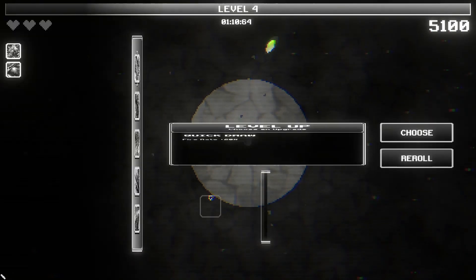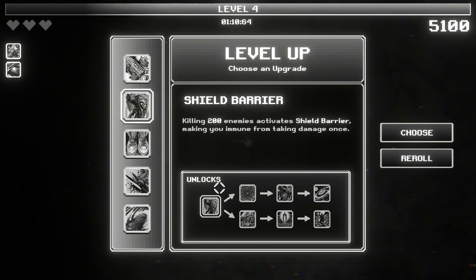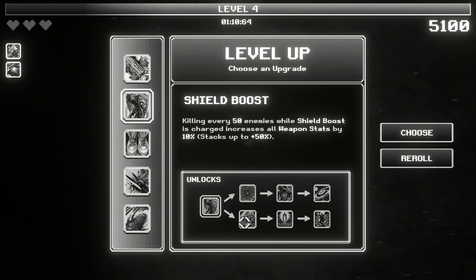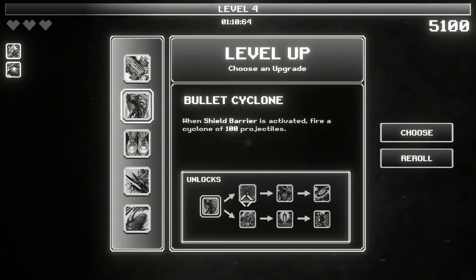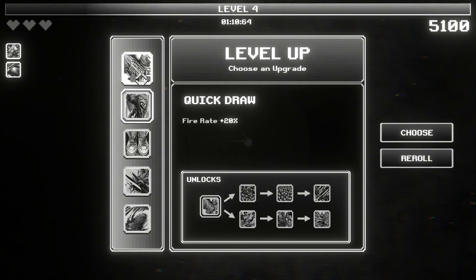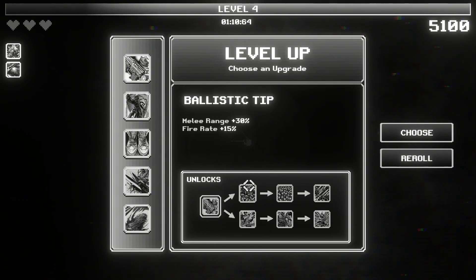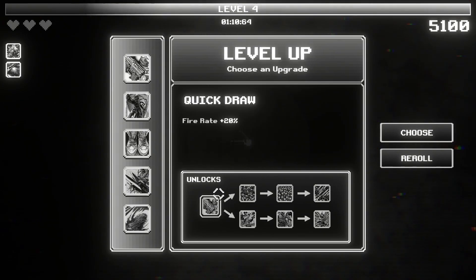We want to be hitting multiple enemies at a time. Quick draw — fire rate obviously. Shield barrier will also come in later, not because of the shield, but because I want this upgrade path right here: the shield boost, the shield flare, and akimbo. We got serration. Outflow is where we're going to get our pop of color, but for now we need more fire rate to get this upgrade path all the way until spray and pray.